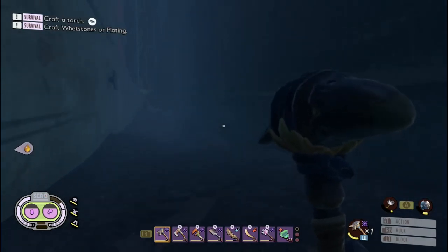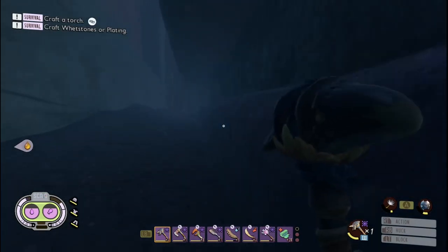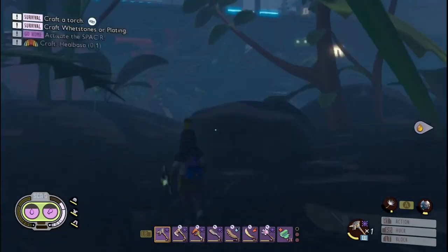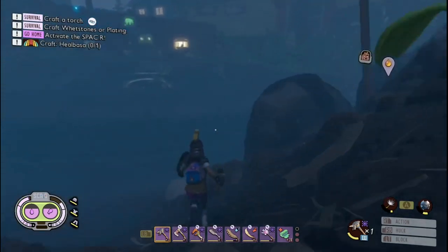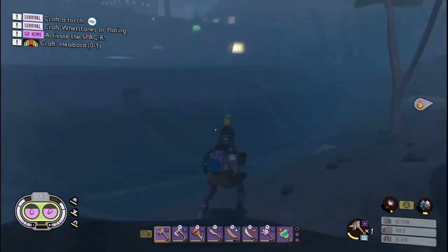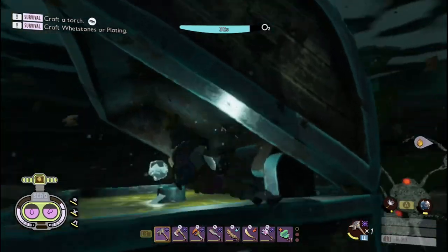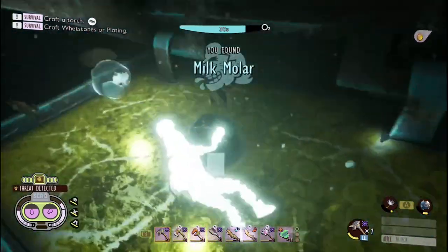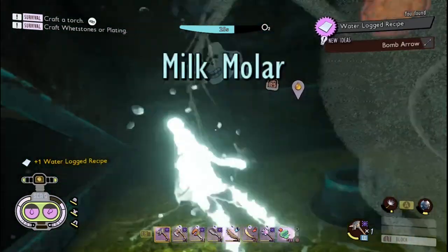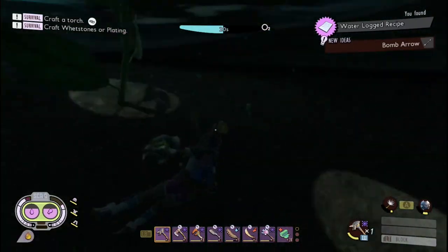We could go up and deal with those green shield bugs but there's really not much point - I think there was raw science up there but no scab. Now we might as well put that sticky key to use and go see what's inside that chest. I think it's just molar but molar is still needed. Two molars and a note - a waterlog recipe! What's that for? Bomb arrows! Oh that's good - that's another recipe we didn't have.